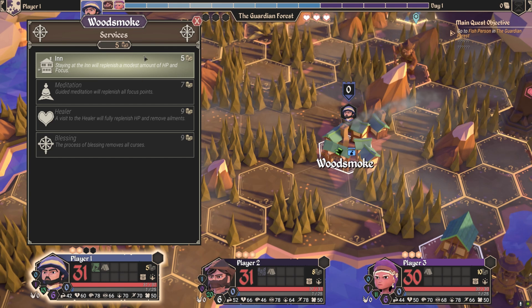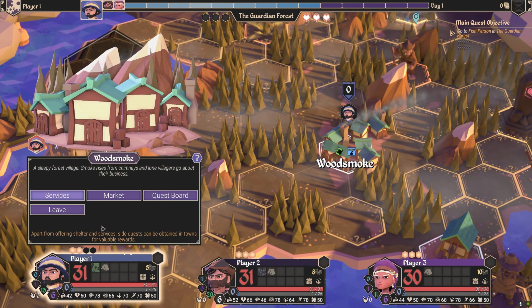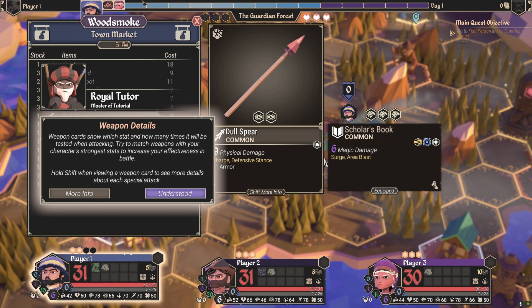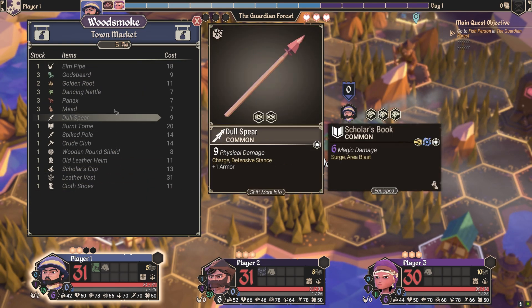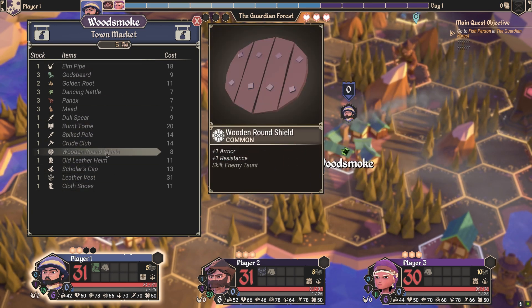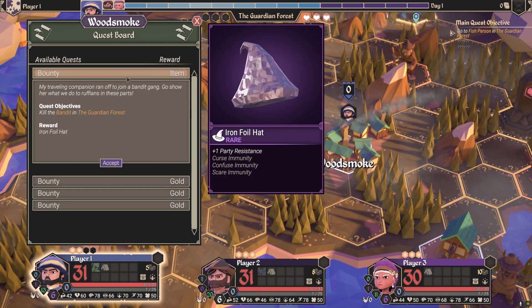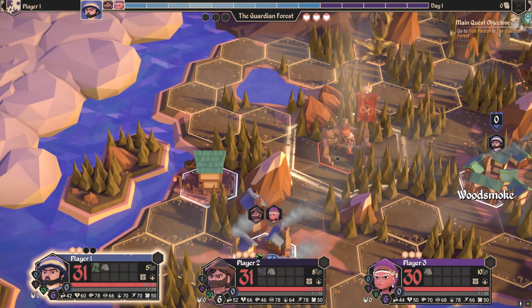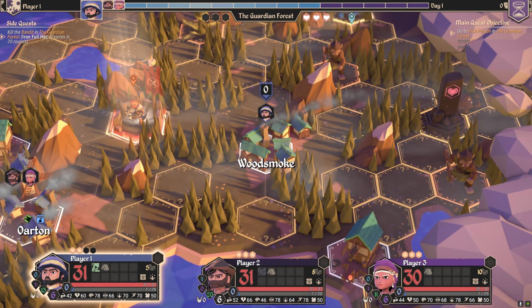Services here: stay at the inn, meditate, heal, bless, or market. I don't have enough money to buy anything — I only have five gold. Press board bounty — kill the bandit, sure, easy enough.